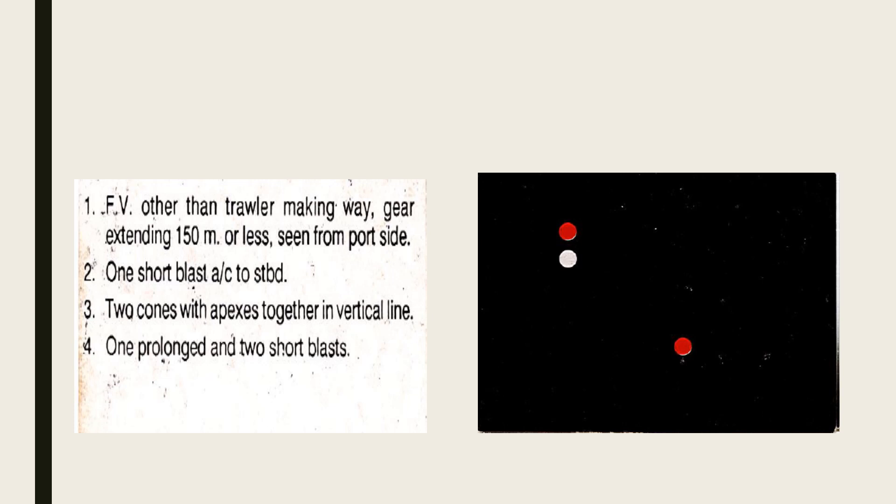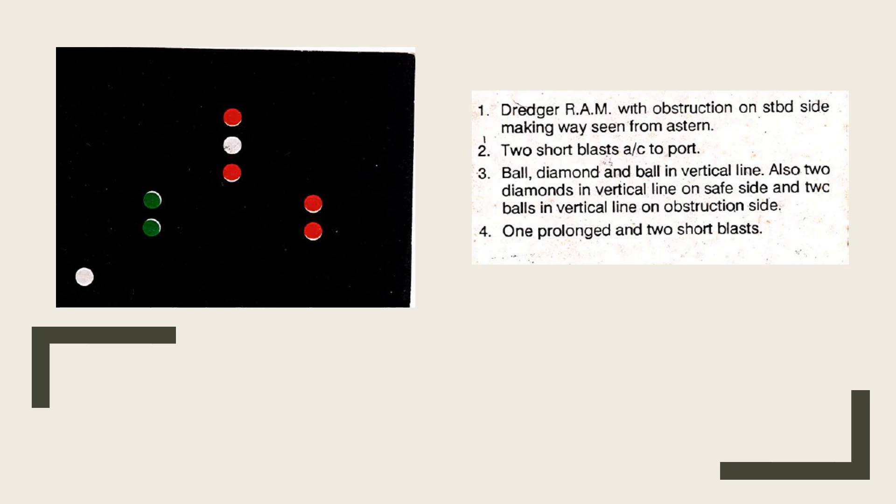The fifth card is again a fishing vessel other than a trawler — red over white. A trawler has green over white; a fishing vessel has red over white. It is making way, as you can see the port sidelight. The gear extends 150 meters or less — if more, an additional white light would appear in the direction of the gear. Seeing the port side, sound one short blast and alter to starboard, passing the stern. Day signal: two cones with apexes together in a vertical line. Fog signal: one prolonged followed by two short blasts.